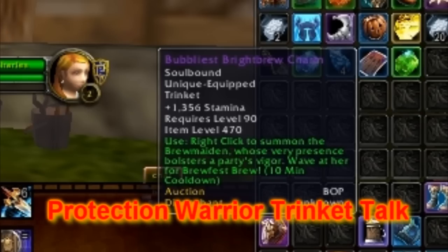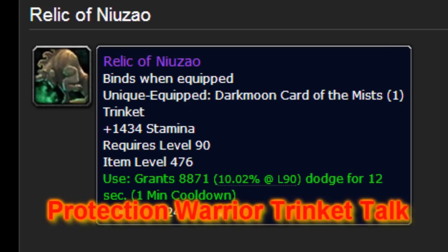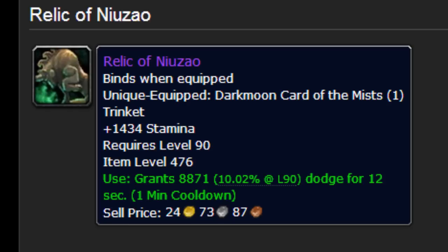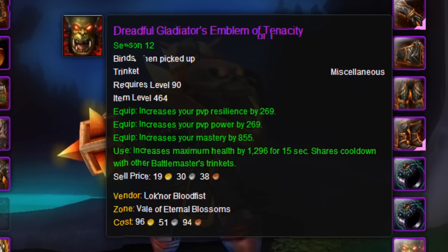There are three trinkets we're going to be talking about in this video. First, there's this one, which you can get from the Brewfest that was a couple weeks ago. Then there's this one right here, which is a Darkmoon Faire card trinket or something like that. Either way, it's 10k on the auction house.